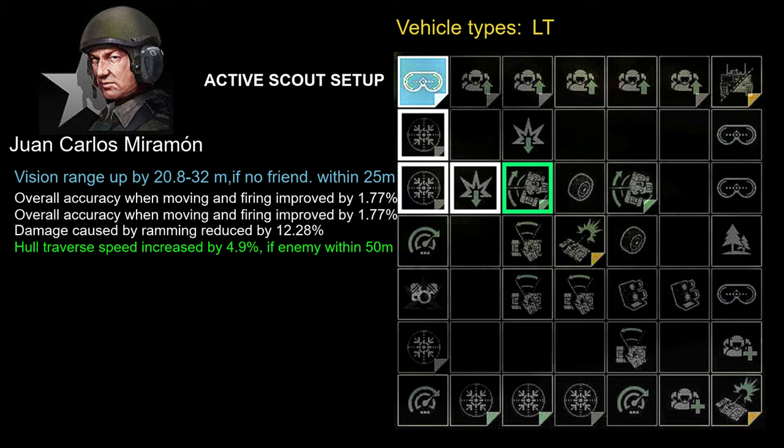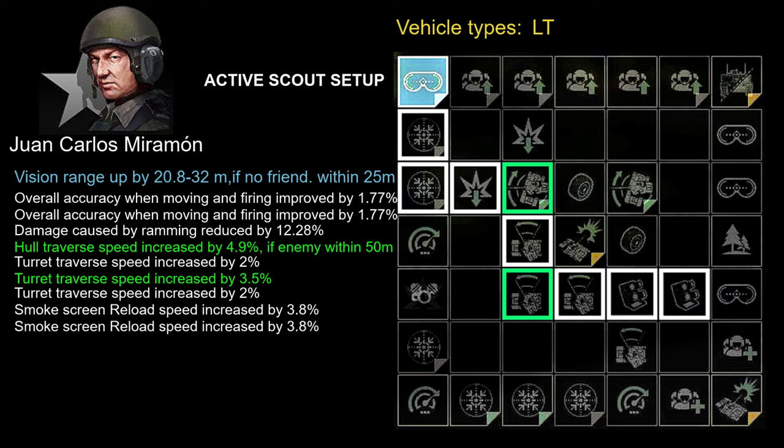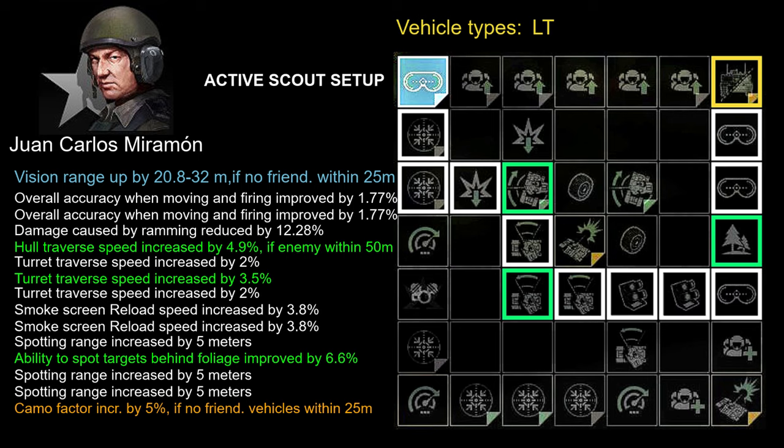Then turn right and develop damage caused by ramming reduced by 12.28%, and hull traverse speed increased by 4.9% if an enemy is within 50 meters. Then go down and develop turret traverse speed increased by 2% and turret traverse speed increased by 3.5%. Then turn right again and develop another turret traverse speed increased by 2%, and two smoke screen reload speed increased by 3.8%. As the last five and most important skills for this setup, develop three spotting range increased by 5 meters.